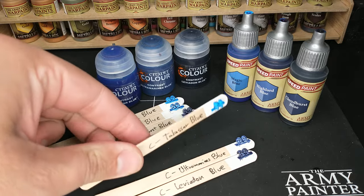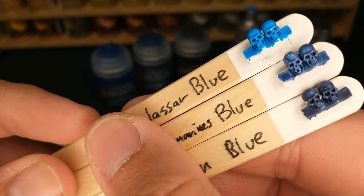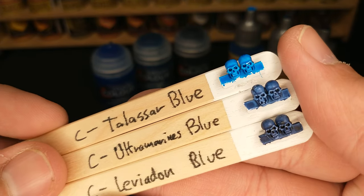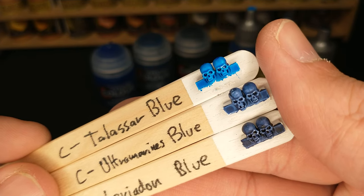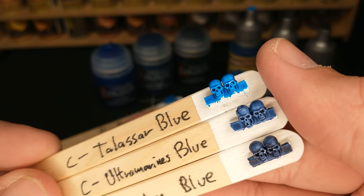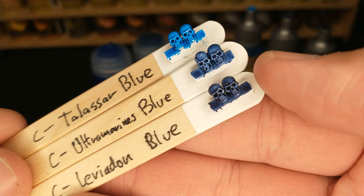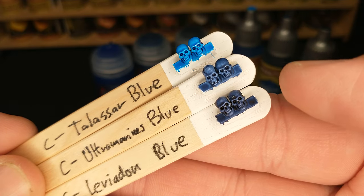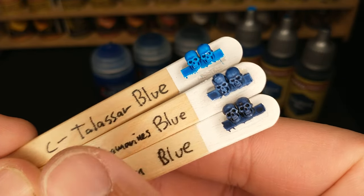Owning all of them, or just getting the complete set of Army Painter speed paints, is still not a bad idea. On the Citadel side, three very different colors, and we're going to compare these to the Army Painter equivalents. We have Talisar Blue, which doesn't have a lot of contrast — it doesn't really sink into the recesses. Then we have Ultramarine's Blue, with lots of good highs and lows — really liking that one. And then Leviadon Blue is that darker, almost purplish blue, definitely darker than the Ultramarine's Blue. So we do have a good set of three different blues on the Citadel side.